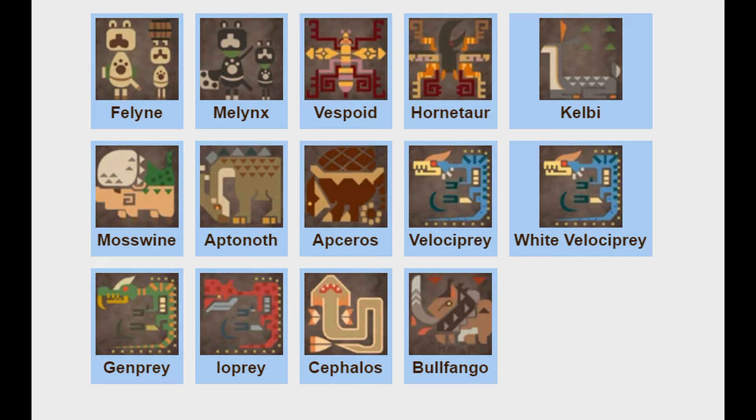Mosswine — they have moss on their back and live in the dirt, so Ground/Grass. Apceros — same thing, kind of hard. I was thinking Steel type, but it's just going to be Normal because Apceros has a hard shell, and that would be fun to have a Normal/Steel type. Velociprey — nothing special, puts you to sleep, Normal type. Genprey — it likes to paralyze you, Electric type. Ioprey — Poison type, easy enough. Cephalos — Ground type because it swims through dirt. Bullfango — Normal type. And with all the small monsters done, we're going to look at the big monsters now.